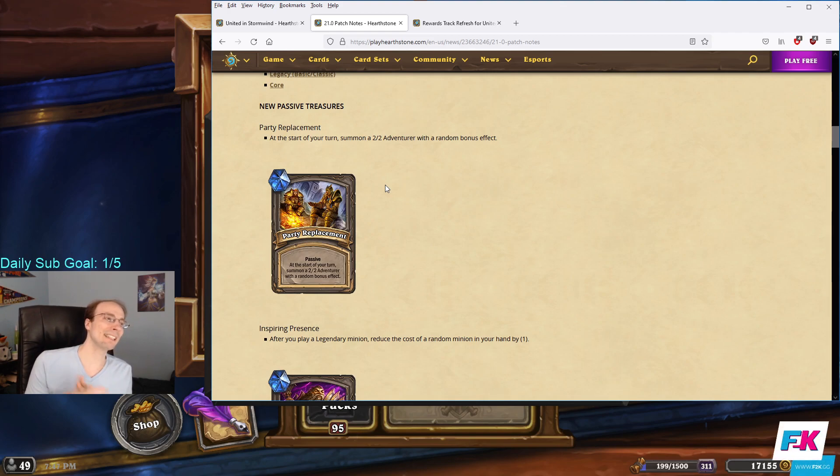What's more important is we have these new passive treasures. Starting off: Party Replacement — at the start of your turn, summon a 2/2 adventurer with a random bonus effect. I think this is a mediocre tier two passive. You start on turn one and can summon like a 2/2 with divine shield or something, which is pretty solid. It'll be consistent — it's something that'll basically always be useful. I think it's an alright one.